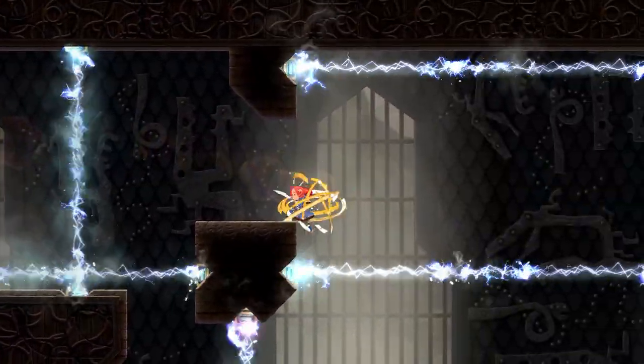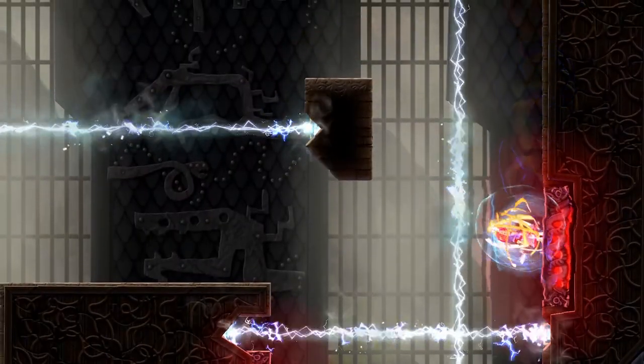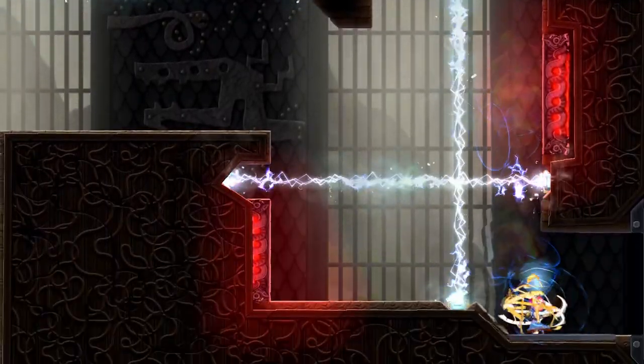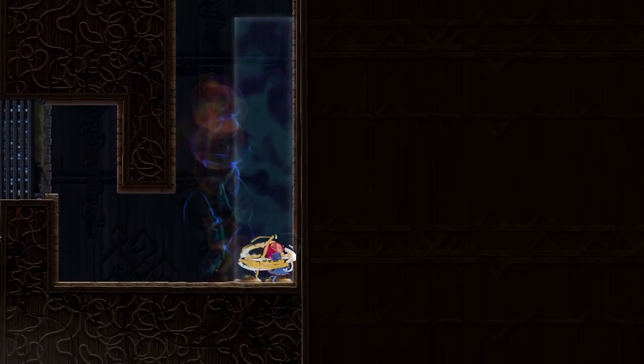The most iconic thing might be the red and blue magnets, which work just like that — opposites attract each other and repel the same color. You also have the electric dash, the smash, and the slide, and you can use these in different situations.